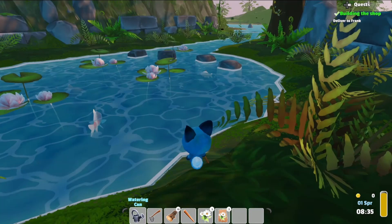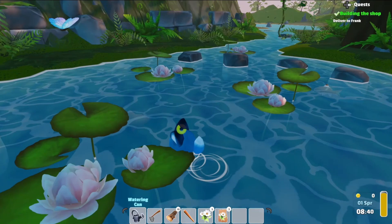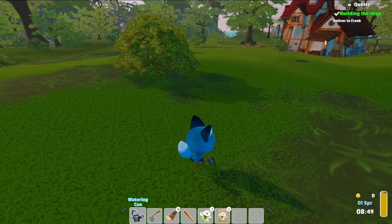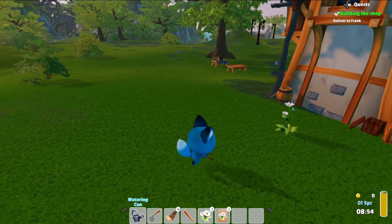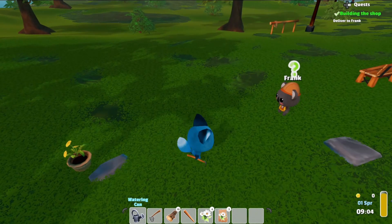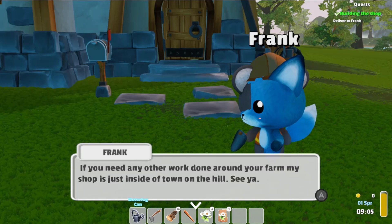This is very pretty. I really like it. Can I go swimming? Can I catch fish? I can go for a swim! Butterfly. Oh my goodness. All right, I guess I'll just go give Frank some wood, since I don't appear to be able to gather stone right now.